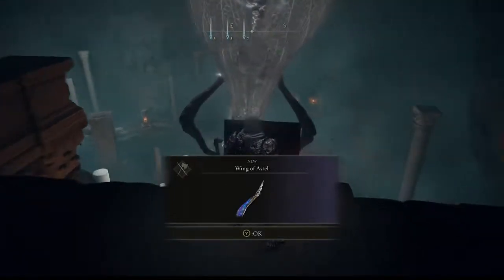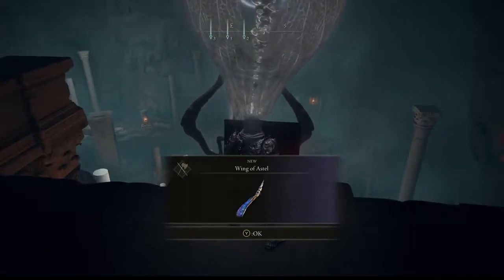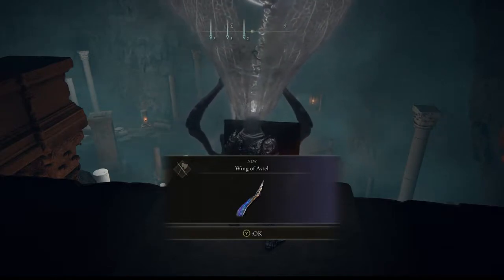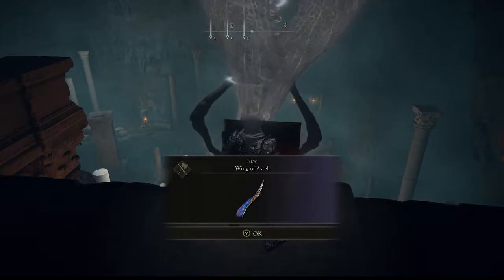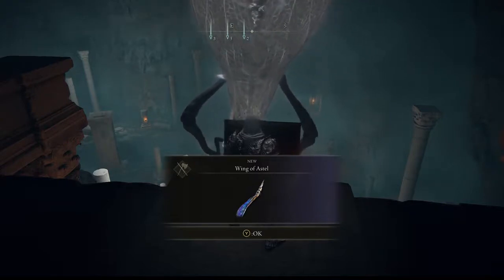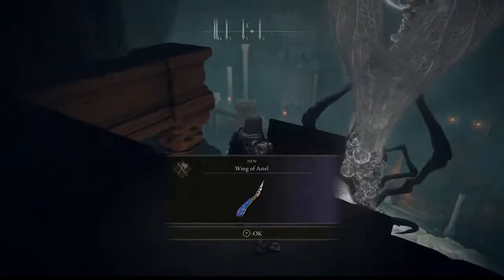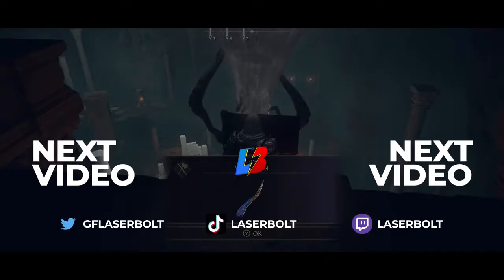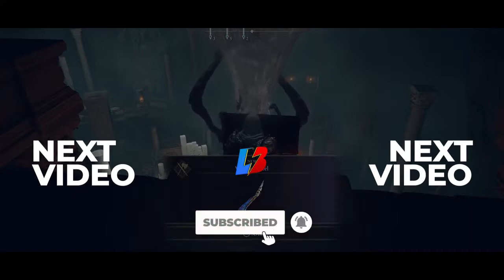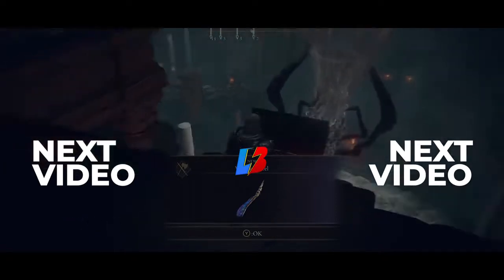That is how you get this amazing, insane weapon that you can use for any sorcery build. Even if you only use it as a melee weapon, it's probably one of the best weapons you can get in Elden Ring. Now you've got it in your arsenal — let me know in the comments how awesome you think this weapon is. Thanks for watching, and I'll see you guys in the next video. Peace!